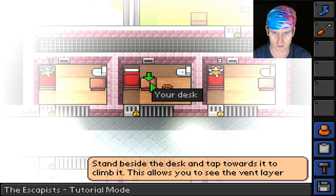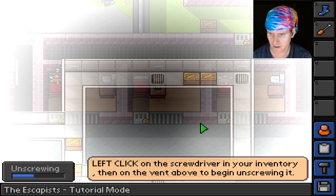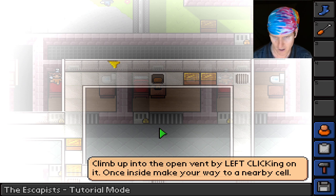This is the tutorial so they're not letting me do much. Okay, we're up here — left click on the screwdriver because we gotta open the vent. Unscrewing — look at that, we unscrewed it! The tutorial says: 'Once inside, make your way to a nearby cell.'